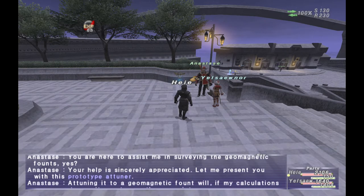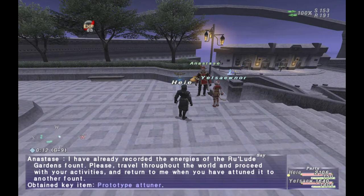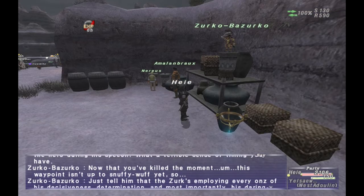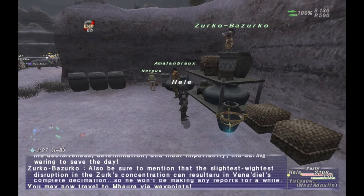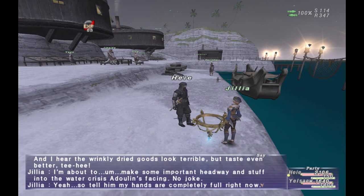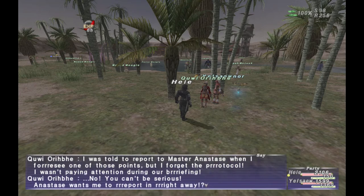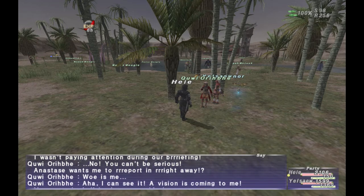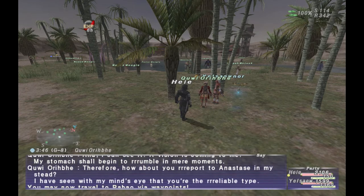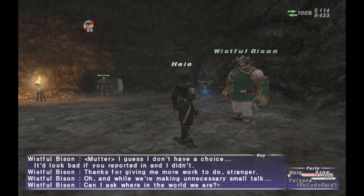Proto Waypoints are great as they allow you to quickly get around Vana'diel. To start, you want to go to Rulu Gardens and talk to the NPC shown on the previous screen. After that, you'll need to travel around to places like Mara, Salbina, and a few other locations and talk to the NPCs near the Proto Waypoints. After talking to all these NPCs, you'll gain access to use these Proto Waypoints once you unlock spots to teleport to.